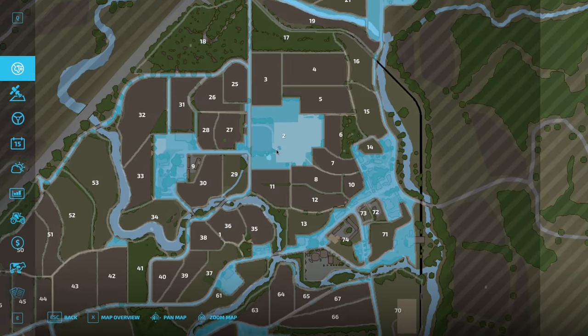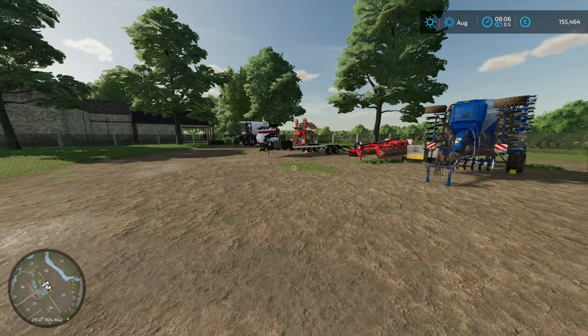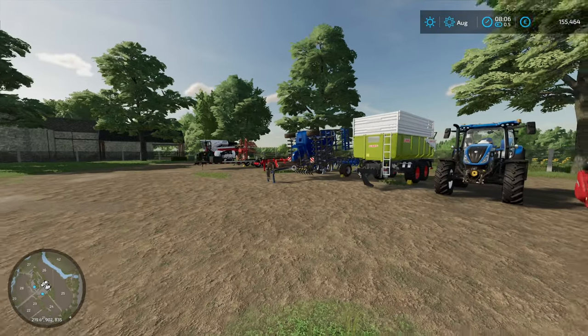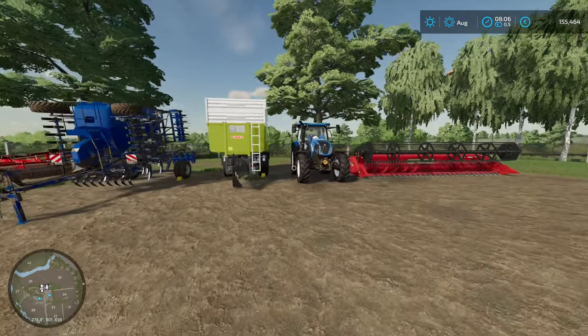If we press X, you can see we only own the square right here with this small field, so we have fields to purchase today as well as a little bit of equipment. But first things first — here is our equipment, our fleet, which has basically just landed, and it's time to transport everything down to our farmyard and go on a little tour.